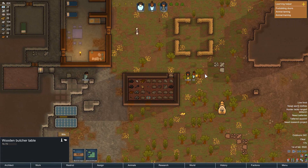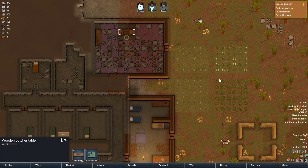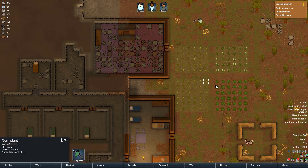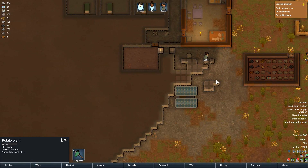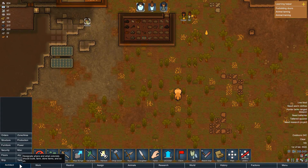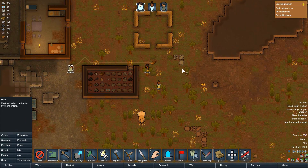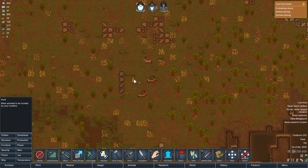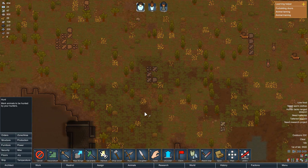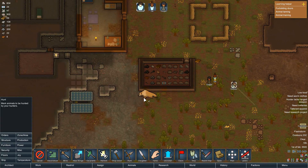Hobbs is breaking this down. We need batteries, tattered apparel. We need to go hunting for food — we need food. Let's see, we got corn, corn, potato. Go hunting. We should tame the sloth, because that's just cool.